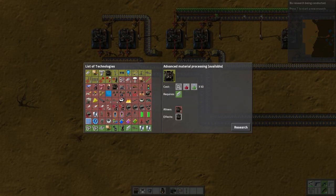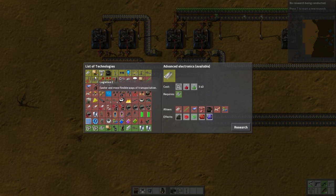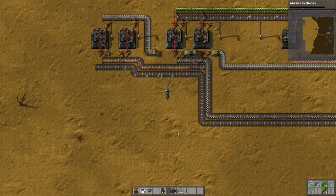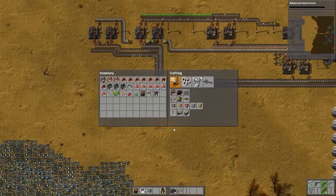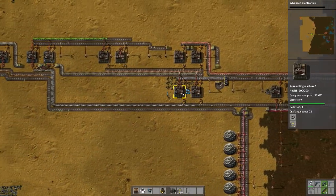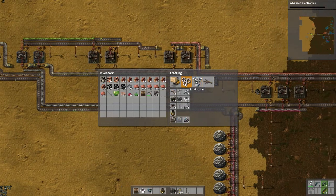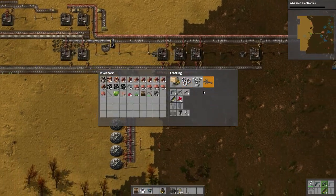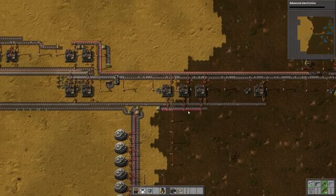Now we're automating the green science packs, so that means we can start researching some of this better stuff. It unlocks advanced processing level 2. Let's do that - advanced electronics. And then let's make sure - how's our power doing? Good. Because we have so much extra power now, let's go ahead and make some more radar stations.